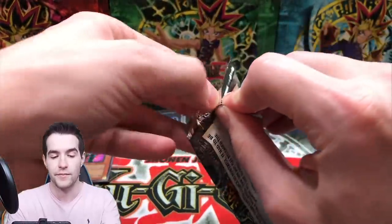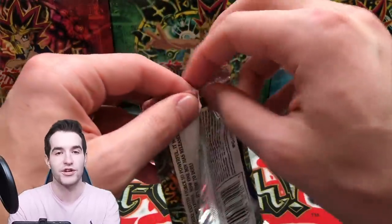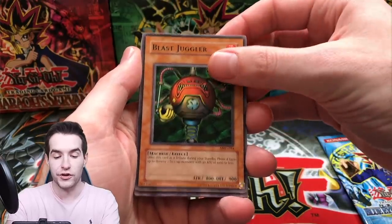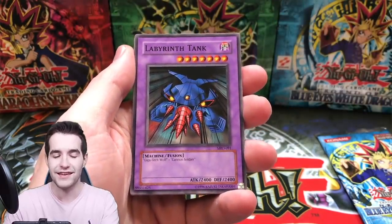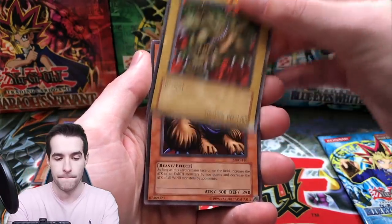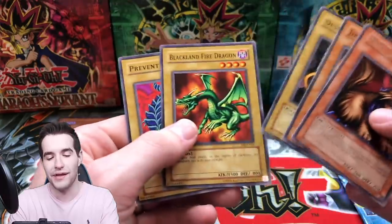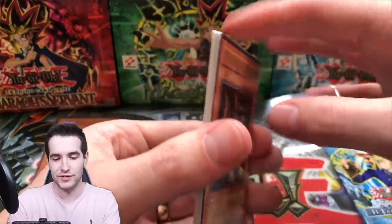We opened up that 2002 booster box in the break — check out that video, it was such an awesome box. Blast Juggler — these old school cards feel so good. Rock Ogre Grotto number one, Labyrinth Tank, Cannon Soldier, Gigatech Wolf, Crawling Dragon. Milus Radiant. Juraigumo, nice destroyer. Blackland Fire Dragon and Prevent Rat. Where is the Perfectly Ultimate Great Moth? That's the question.